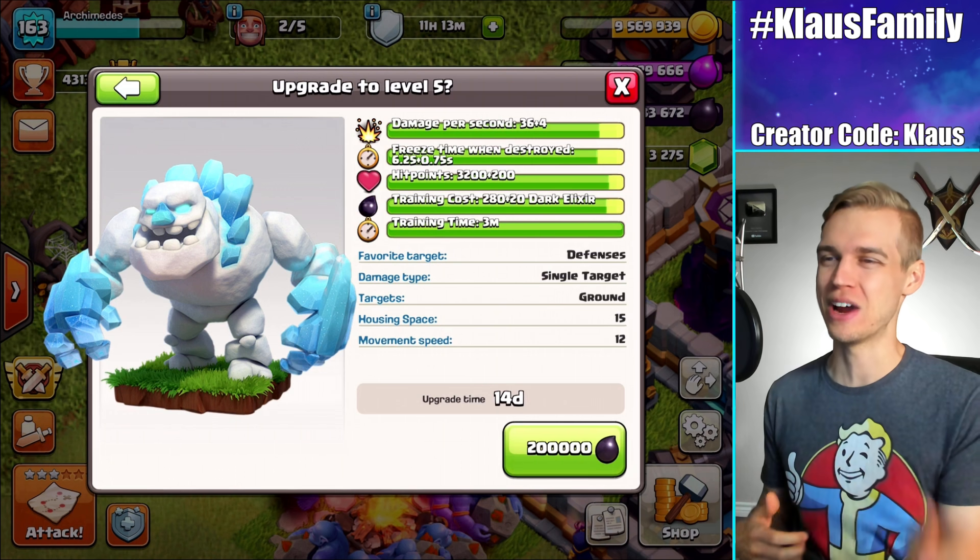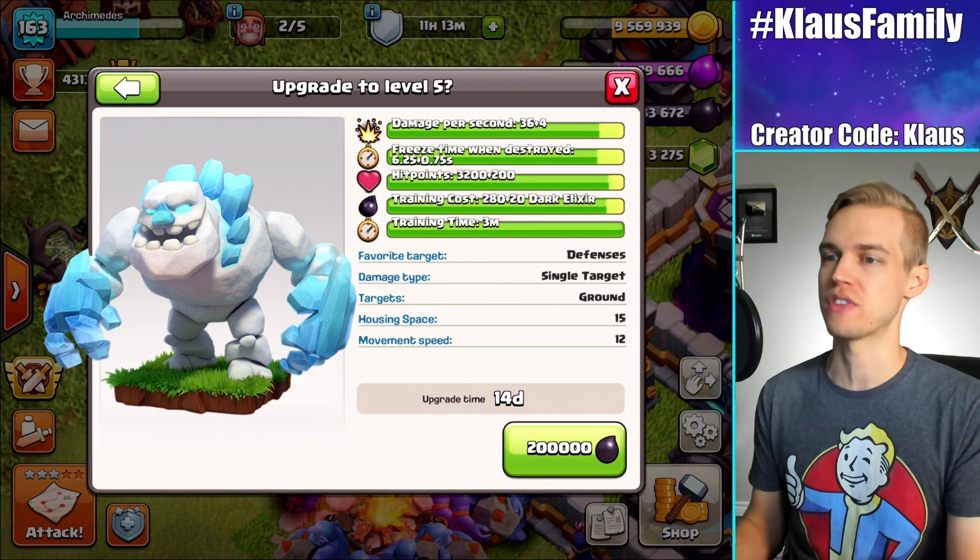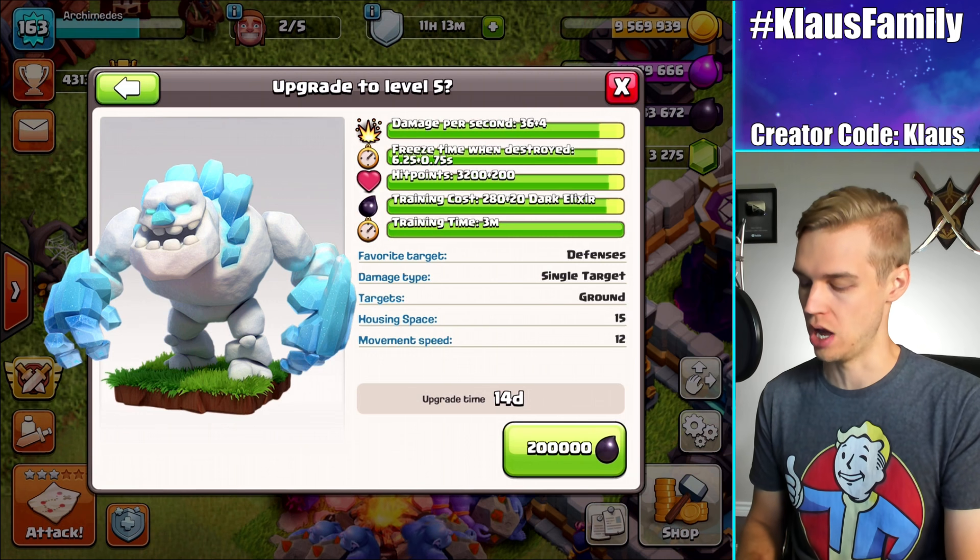Nothing I can do about it though. Let's go ahead and upgrade these Ice Golems, and then let's use these max Witches. 200,000 Dark Elixir, 14 day upgrade in 3, 2, 1 — BAM!